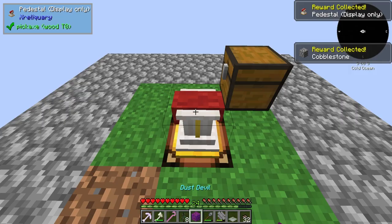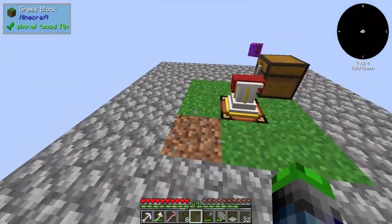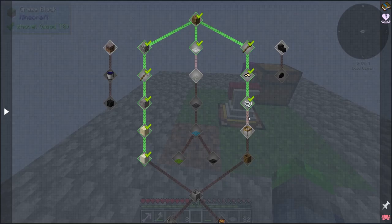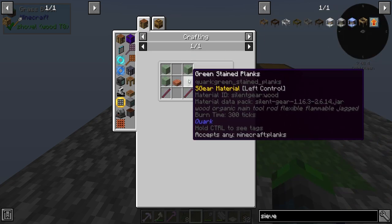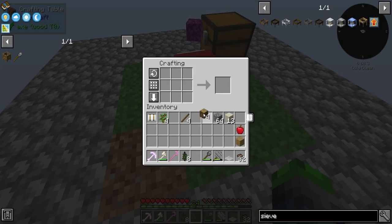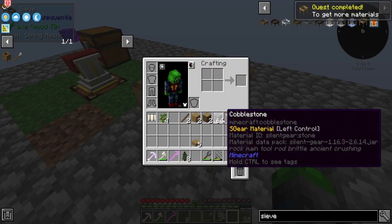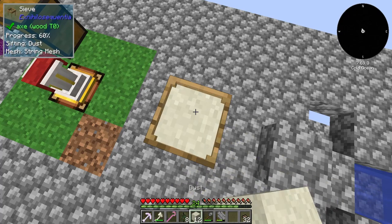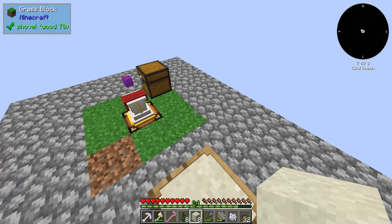We get this cool pedestal that we can put this dust devil on and display it — looks pretty cool. So now let's move our attention over to the sieve. This guy just takes four wood, one slab, and two sticks. We can put this guy here, and then we can sift for things. We're not gonna get a whole lot — we got some bone meal. Isn't that pretty neat? We're actually going to save the rest of this dust for later.